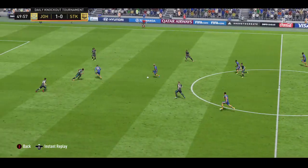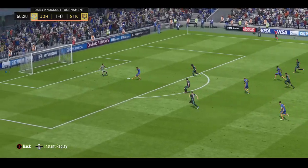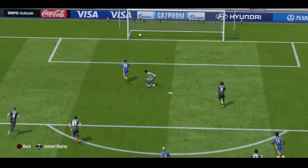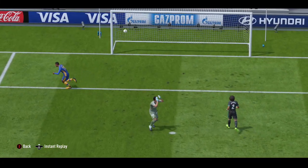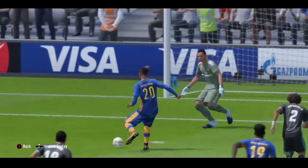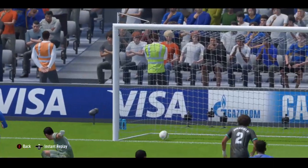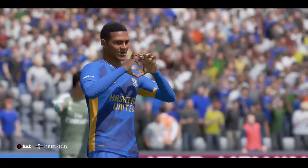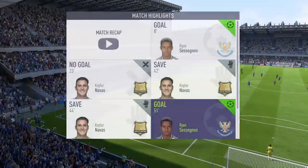On his debut in a DKT he scored two goals. The first one was a low driven on his weak foot, and the other one Taliska assisted him — he takes on to his left and puts a finesse past the keeper. We won this game in a DKT, which was really good, and Sessegnon got two goals. So yeah, definitely worth the SBC — it'll cost you 50,000 coins if you start from scratch, but it's definitely worth it.